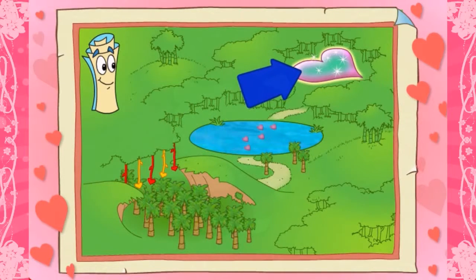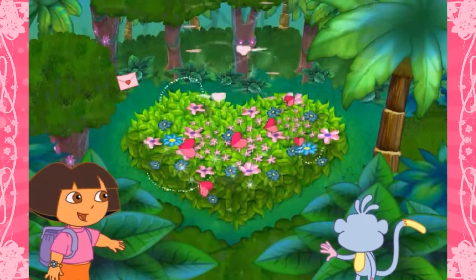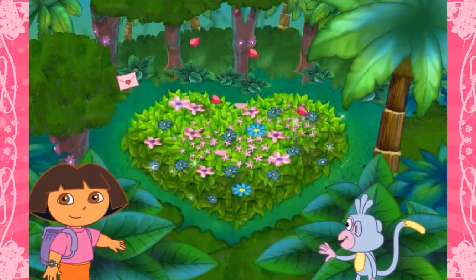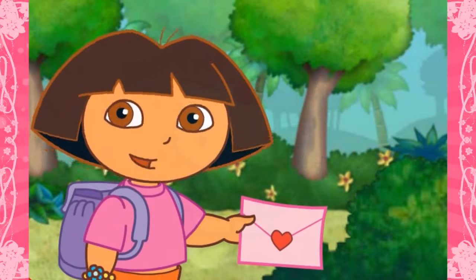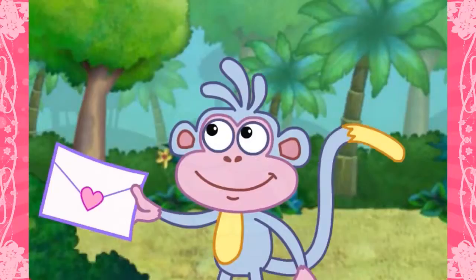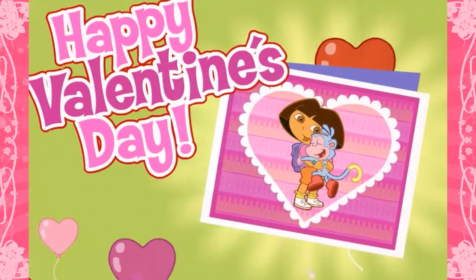We made it past Think Pink Pond! Map says the last valentine is just ahead — all we have to do is follow this path to the Heart of the Jungle! We made it to the Heart of the Jungle! But where's the lost valentine? It's gotta be around here somewhere! If you see it, click on it! You found it! Muchas gracias! Thank you so much! Here, Boots — this is for you! Aw, thanks, Dora! Happy Valentine's Day! Now you can make your very own valentine and give it to someone special! Bye-bye!